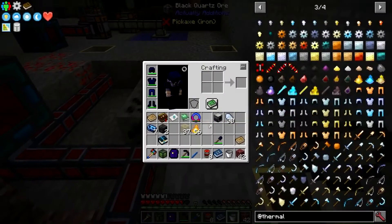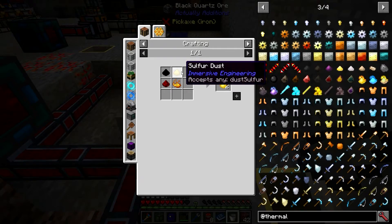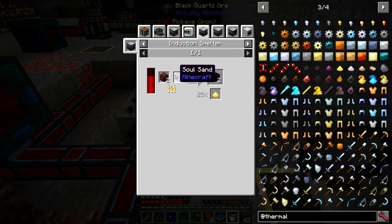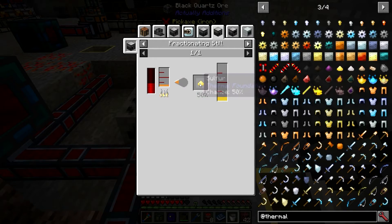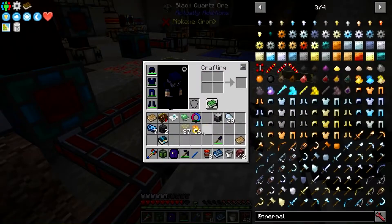If you're using magma crucibles, you 100% want to use blazing promethium. To make it, you need pulverized coal — charcoal may no longer work — and sulfur dust. You can get sulfur dust by pulverizing netherrack, apatite, or by smelting soul sand and netherrack to get nether brick, which yields sulfur 25% of the time. You can also get sulfur from other power production methods.